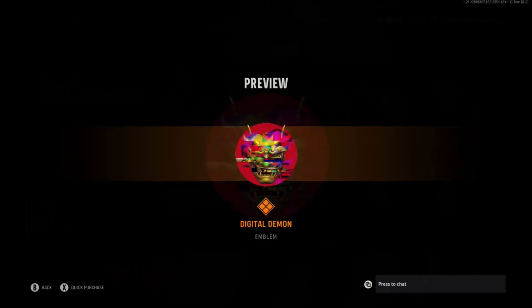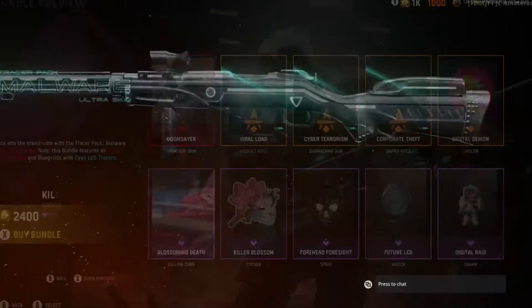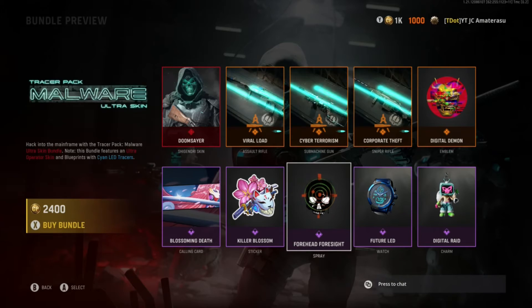Digital Demon — that's funny. It's kinda random but funny. Blossoming Death. Nice. Killer Blossom. Nice. I don't know if you remember Demon Slayer — that guy with this type of mask and stuff.